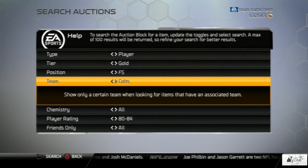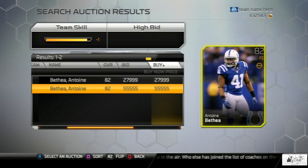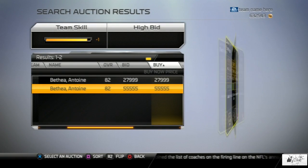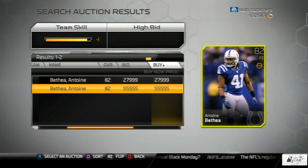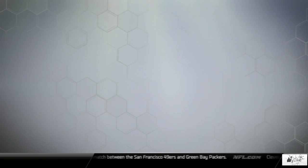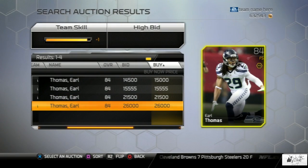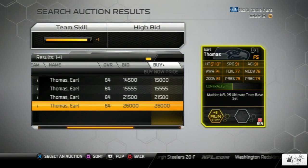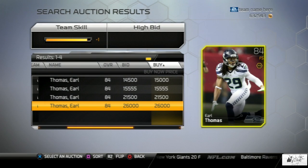Moving right along to the free safety position — some people have told me I'm saying his name wrong, so I'm going to go ahead and say Antoine Bethea instead of Bethea. You can see his card selling for 28,000 coins and 55 grand, so once again just another card you may have sitting in your reserves with coins you don't even know you have. If you guys have more than one or more than three of these cards, let me know in the comments.